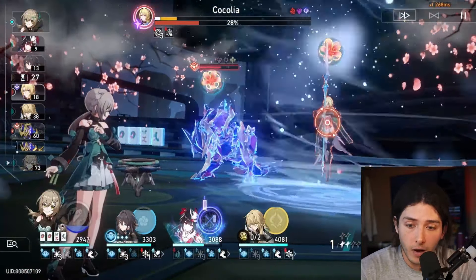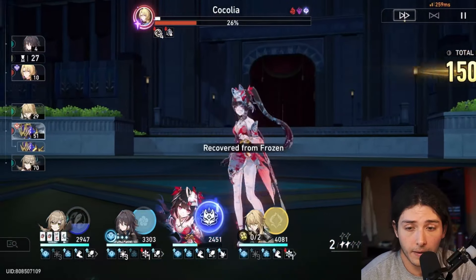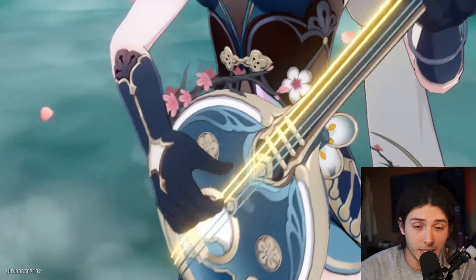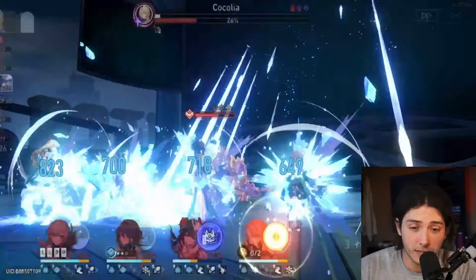Unfortunately, we did have to wait a little bit. We had to lag on Luocha's ult, just because he wouldn't have gained that stack otherwise. Now we have the ult for Ranmei back once more, and this is going to lead into Sparkle's turns, then we'll go right into QQ.